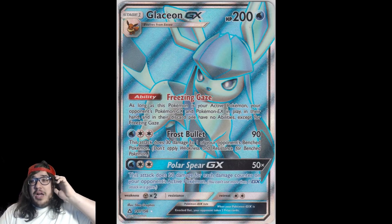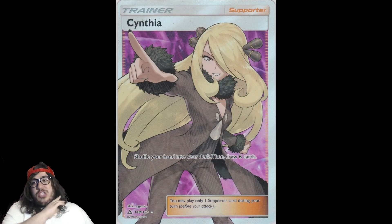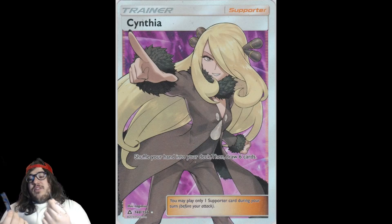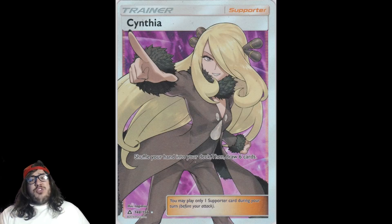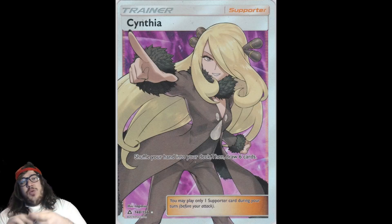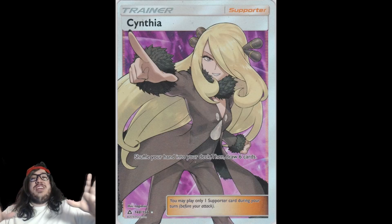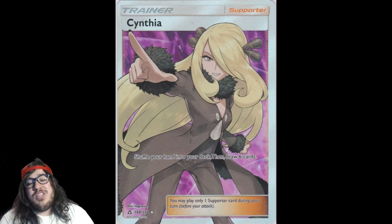At number 1 with 79 votes — 21 more than Glaceon — is Cynthia. Cynthia is definitively the most hyped card of the set. Every time I get a Shauna I cut it in half — I hate Shauna. Pokémon, what are we doing? We had Shuffle and Draw 5 with Shauna forever, right next to Professor Juniper at Shuffle and Draw 6. Why did we wait so long to print this? Everybody hates Shauna. But now with Cynthia, you shuffle and draw 6 — that one extra card makes all the difference. It also has a really sick full art.